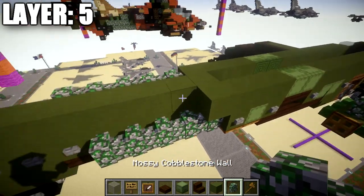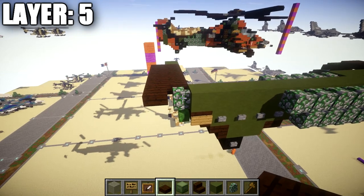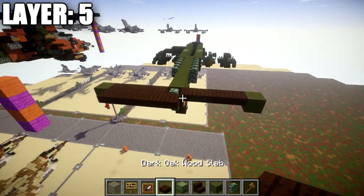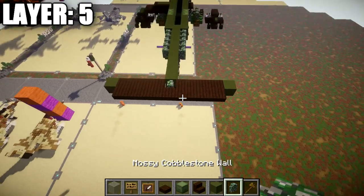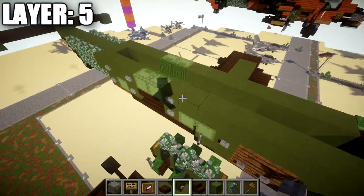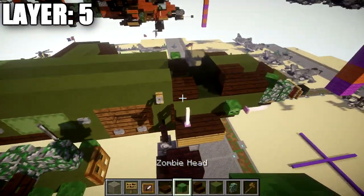Go back up to the green stained glass block on the fuselage and place five mossy cobblestone walls going back. On the tail, place a row of four dark oak top slabs coming off the mossy cobblestone wall to the side, followed by a green stained glass block on the end. Then from that top slab, place another row of four out to the side, giving a row of nine all the way across when transferred to the other side. Add stone buttons to the two green stained glass blocks, a tripwire hook on the green stained glass block, and a zombie head coming off the dark oak slab.